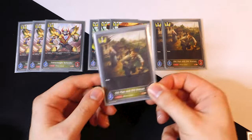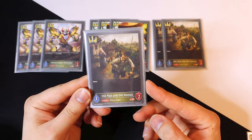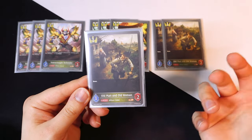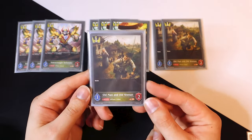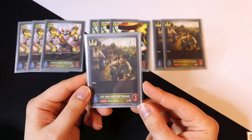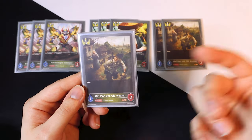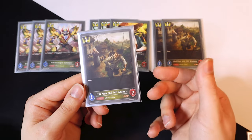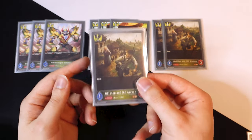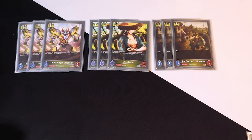Then we got my favorite card in this deck — Old Man and Old Woman. I don't know why they named this card that or why they chose this card art, but all it does is it has Bane, meaning whatever this swings into dies. It's a fable so maybe there's some folklore I'm not aware of that has to do with an old man and old woman just killing things. It's a super good card especially for a one-drop.